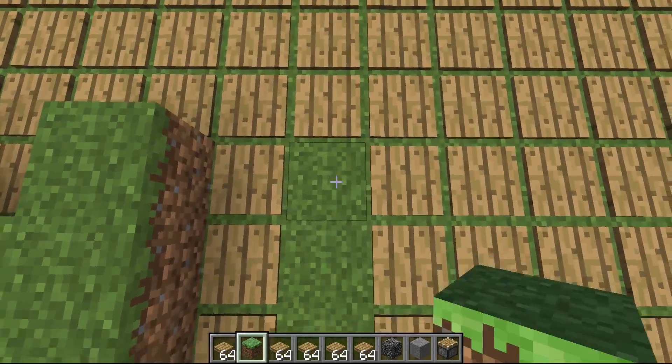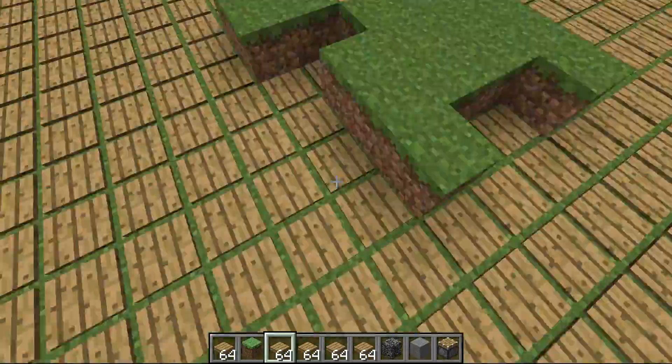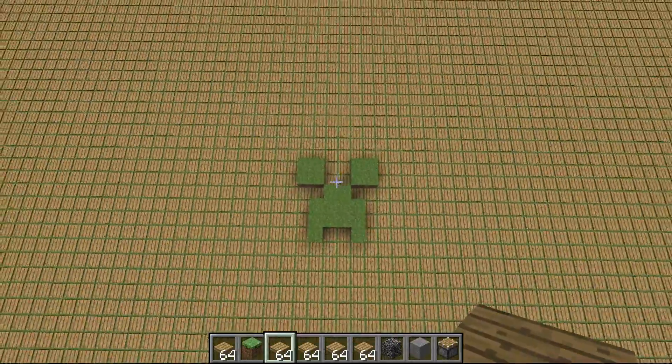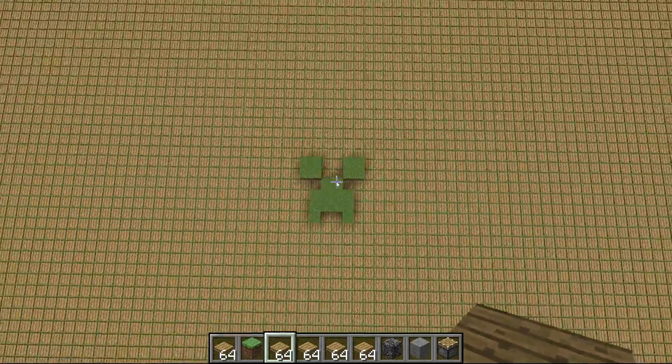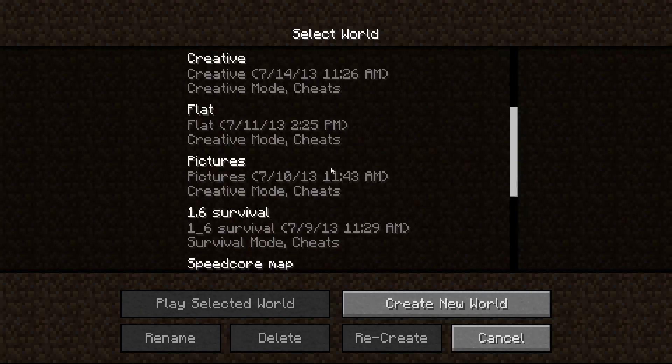Maybe if it was a block away from it then it would look better, but yeah. What you're going to do is go into single player — there's all my worlds — and you're going to click create a new world. You can have it survival or creative.